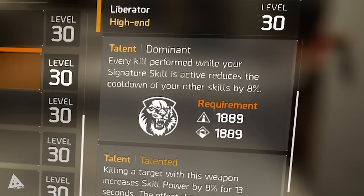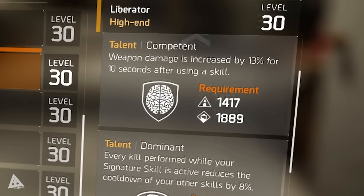Next is Dominant, which requires 1,889 points in both firearms and electronics to unlock. This talent makes every kill performed while your signature skill is active reduce the cooldown on your other skills by 8%. If you're running a skill power build, Talented and Dominant together make a nice combination — one talent increases skill power, the other reduces skill cooldowns while your signature skill is active.